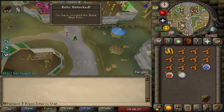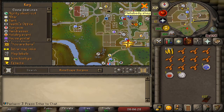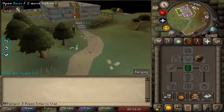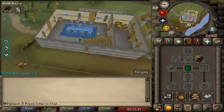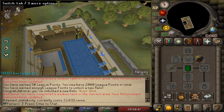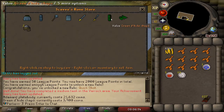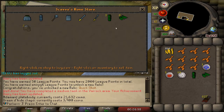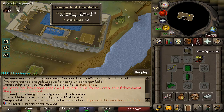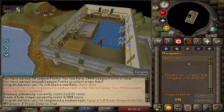While I'm here I'm going to the Champions Guild to get green d'hide chaps and vambraces - I completely forgot to get them. There's an adamant platebody for 21k which is expensive. I got the chaps and vambraces for about 3.9k, equipped everything, and got a task completed: equip a full green d'hide set. Now I've got full green d'hide on and I need to get back to ogres.